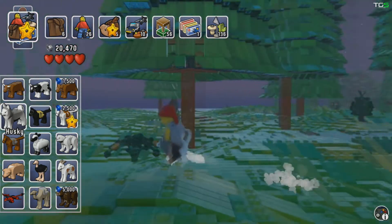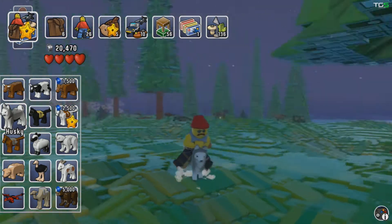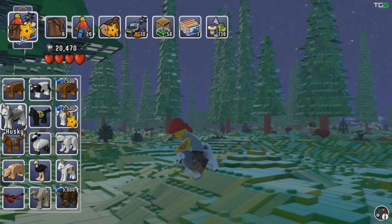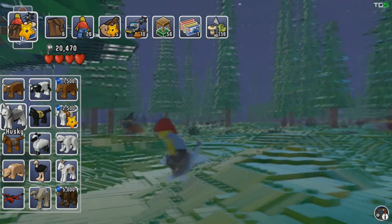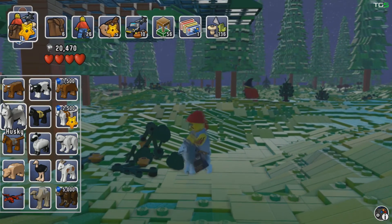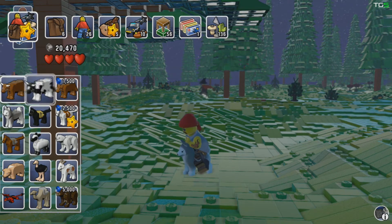I bought the husky — if I click on him again I spawn him. There he is, my little husky! He's so fast. You can just pet him, and if I press X he woofs. Woof woof woof!